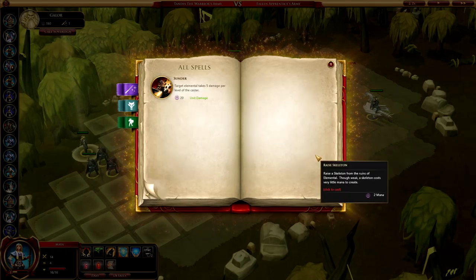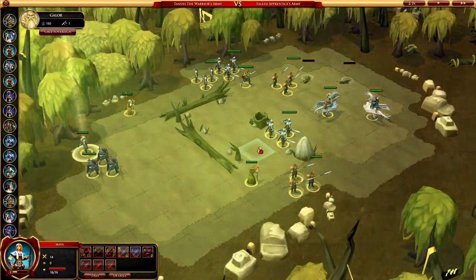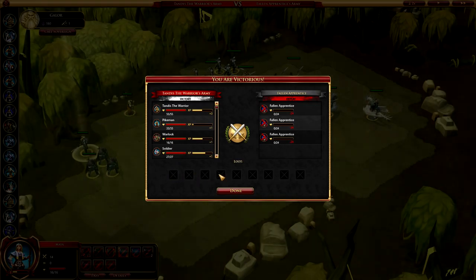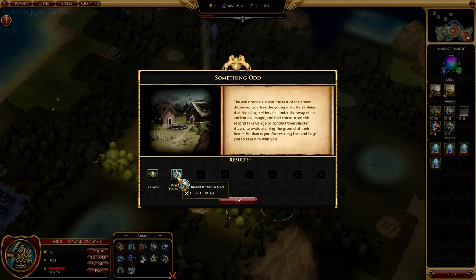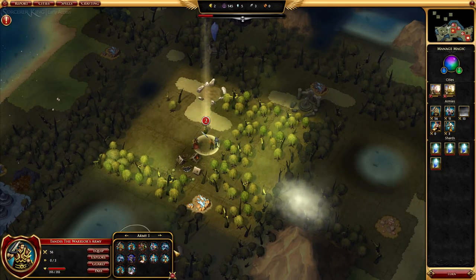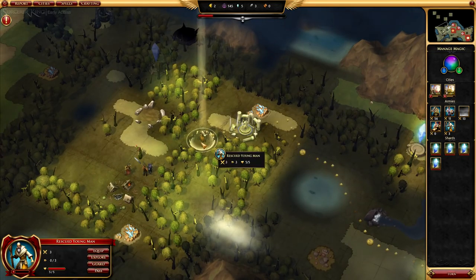To end this fight — we're going to use Flame Wave. It brings forth a wave of flame causing 16 plus 1 per shard fire damage to all enemy units, which tends to wipe out everything I run into. A lot of times you'll get loot from fights dependent on what you fight — if you fight wolves you get wolf fur for crafting; if you fight bandits you tend to get glass potions and things like that. We rescued a young man and gained some fame. Our army is actually full so we have a second army now. The combat is good — I like it. It's a 4X game so I don't expect it to be overly complex, and I think it's interesting and tactical enough.